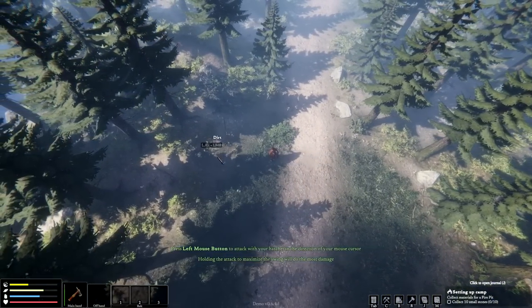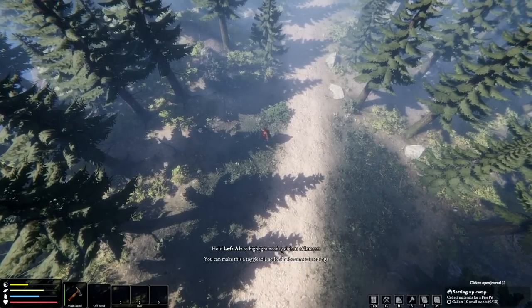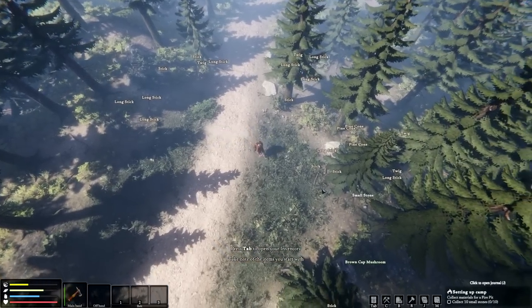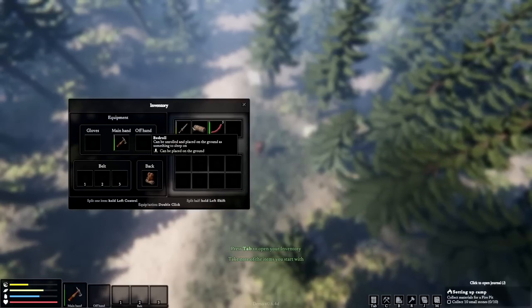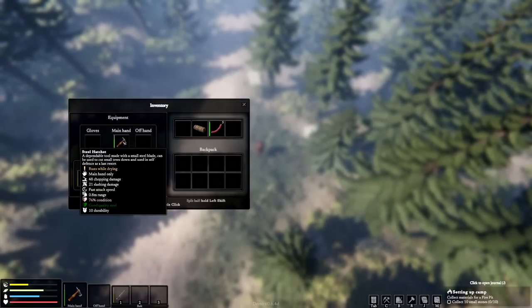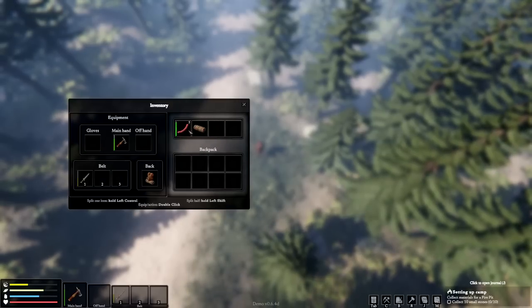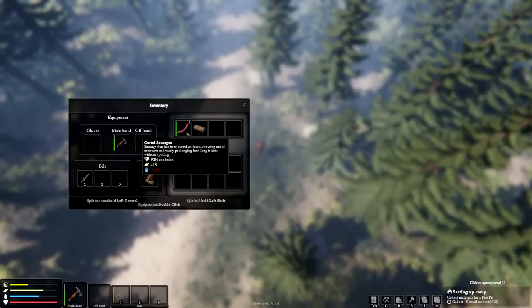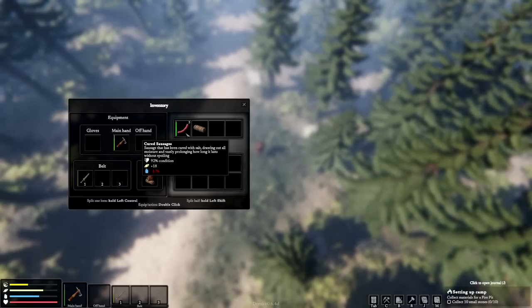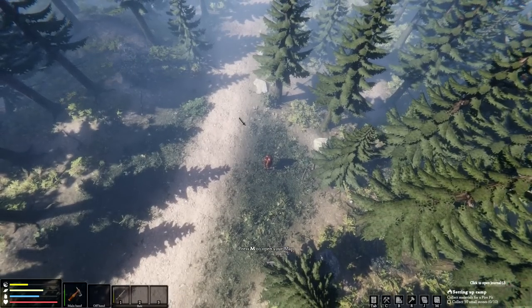Pick up some sticks — I just clicked on it. Left Alt will highlight nearby objects, so there are long sticks and regular sticks nearby. Press Tab to open your inventory. We start with a steel knife — that's some defense — it looks a bit worn. We also have an axe, some cured sausage, that's nice, and a bedroll at 92% condition. Food and water go down, so we need to be near water.